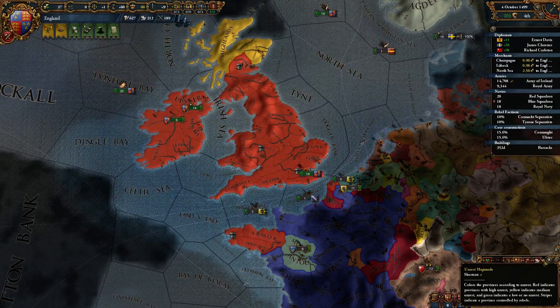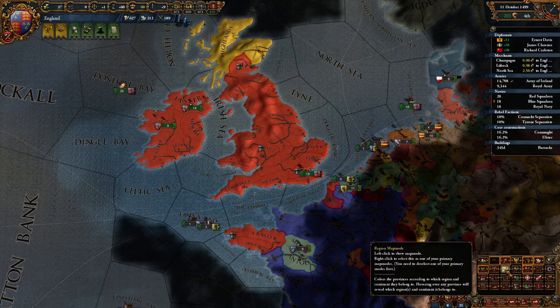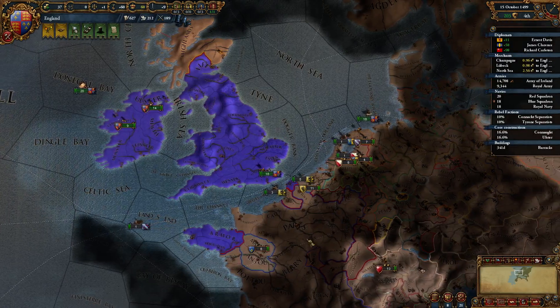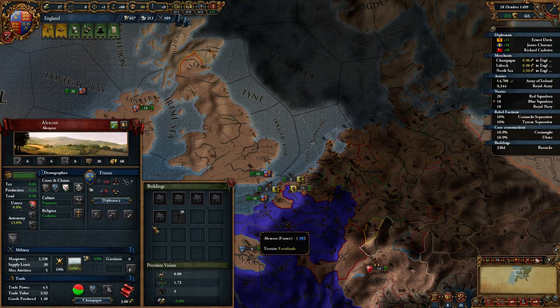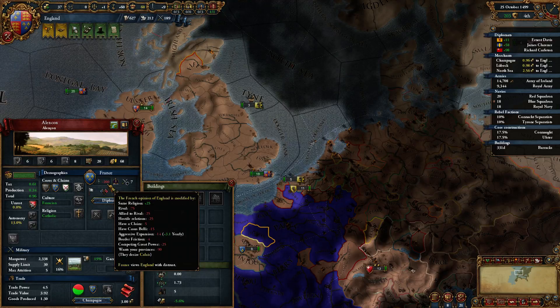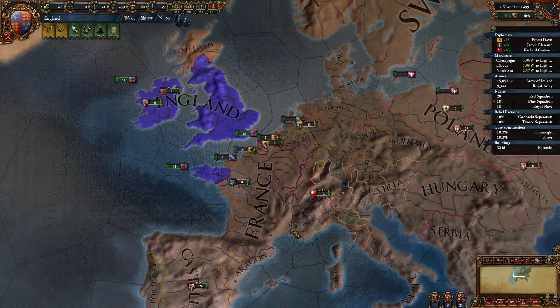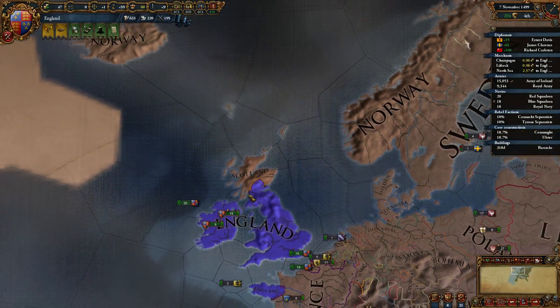One thing I need to check is my aggressive expansion — that's something I've not been checking, and somebody reminded me that I need to do that. Coalition map mode. I don't think it's too bad. Scotland probably hates me the most. I need to start thinking about a war with Norway.